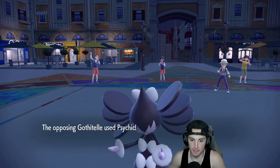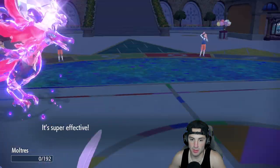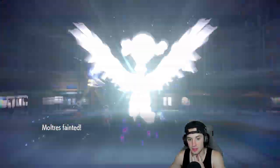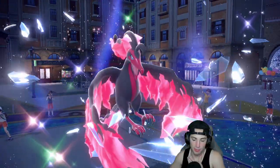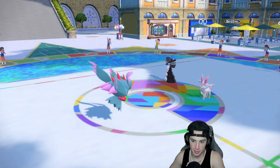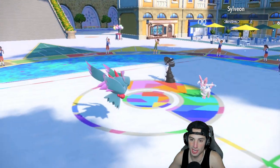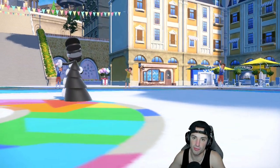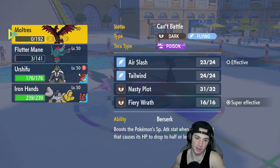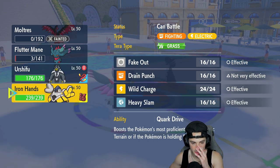Flutter Mane survives — that's big time. Flutter Mane with the eat-up. If I can Protect again and waste out another Trick Room turn, that'd be great. Sylveon is just so bulky, but we finally get rid of it! That's big because we have two Fighting-type Pokemon in the back end — they're getting rid of their only Fairy Pokemon which is huge for us.